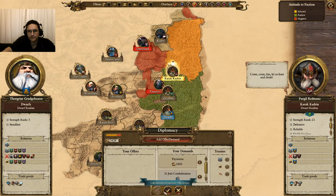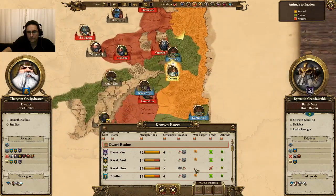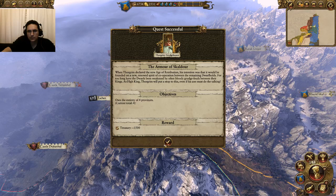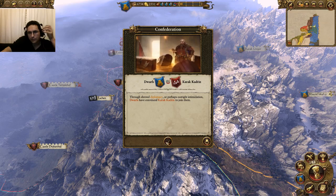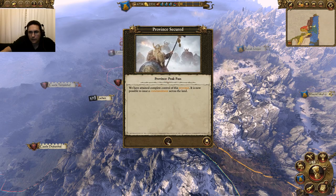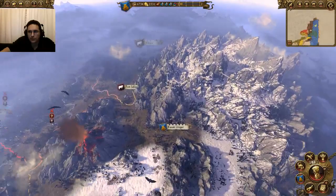Alright, so let's hit that Accept button. By forming a Confederation, we have secured all of these provinces up here as our own.